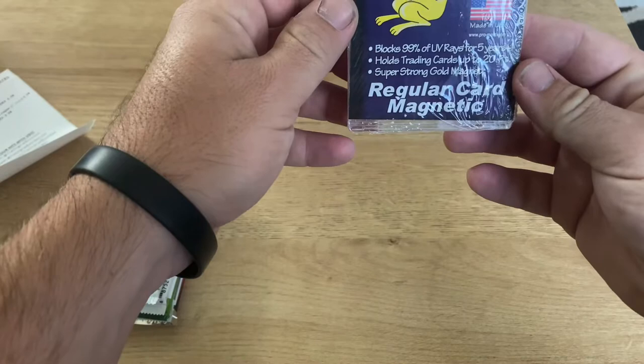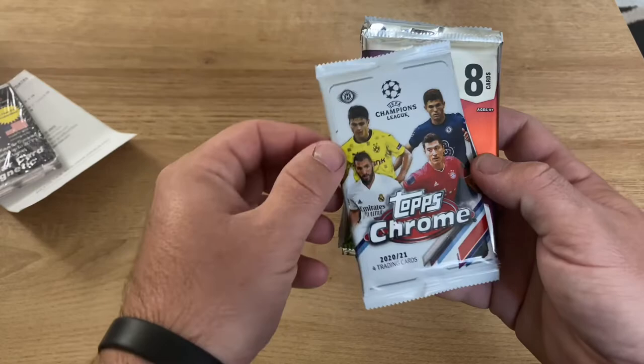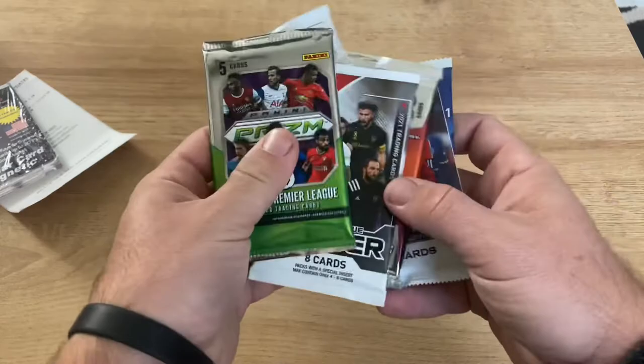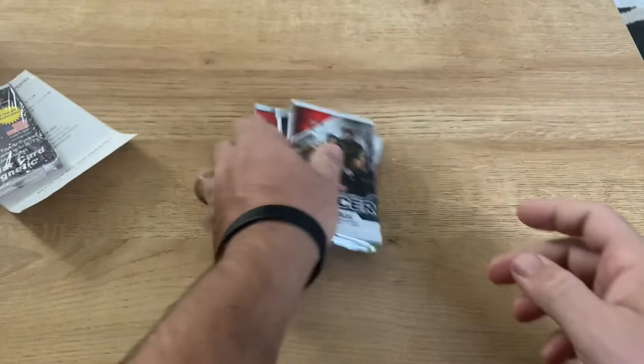We got a 20-point mag, very cool. Now let's check out our packs and see what we got. We have Topps Chrome 2021, Mosaic H2 Euro, the MLS soccer, Prism Breakaway, Stadium Club, and Sapphire. Let's go - I love Stadium Club, so let's go!